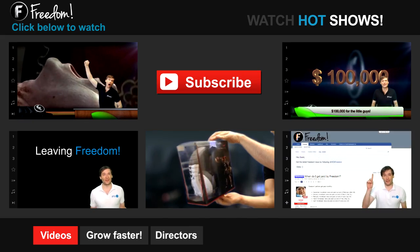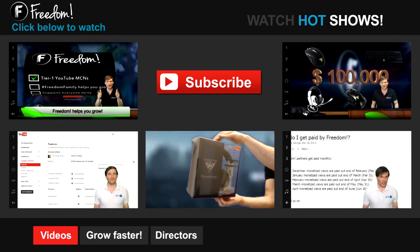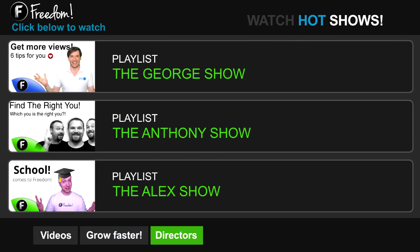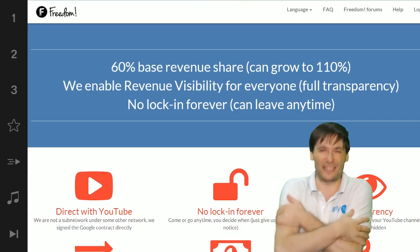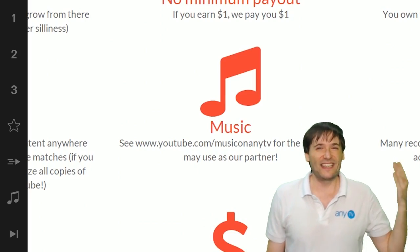Click the first video to learn what Freedom is and how it helps you grow. Click the second video to learn about sponsorships for all Freedom partners, even if you have just ten subscribers. Click the other videos — like 'how do I leave Freedom' — to learn more. Click 'get more views' to learn how to build your audience faster on YouTube, 'get more CPM' to make more money from your channel, and 'get more music' to find music for your videos. Watch the George show, the Anthony show, or the Alex show on Freedom, and we'll grow together as the Freedom family. Click the play now button to get started.